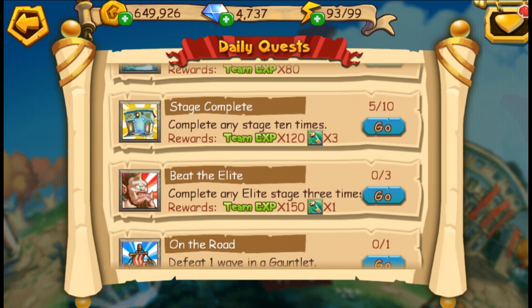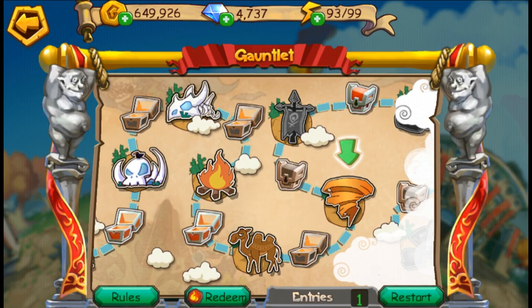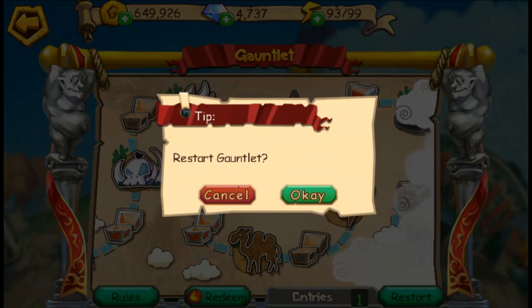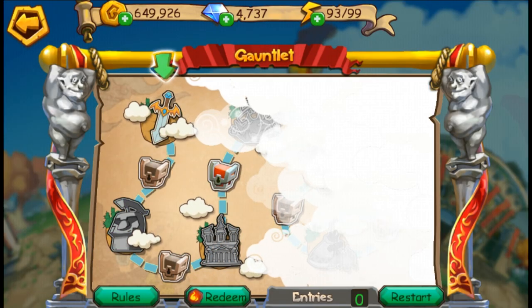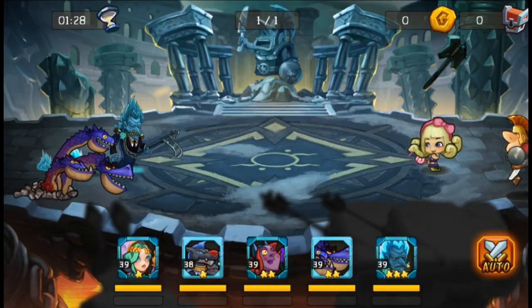You also get rewards from the spring five times — that's an easy one. You also have to clear 10 stages, three of them being elite. Just follow up this routine: go ahead and do all the daily quests. Right now we're going to do one gauntlet stage, which is also a required daily quest event.